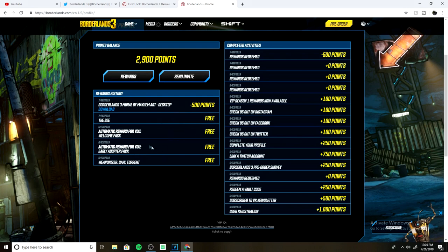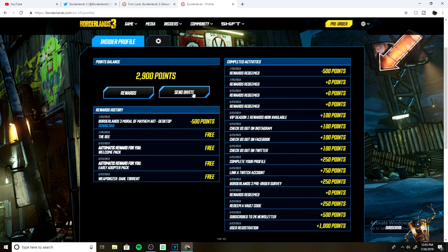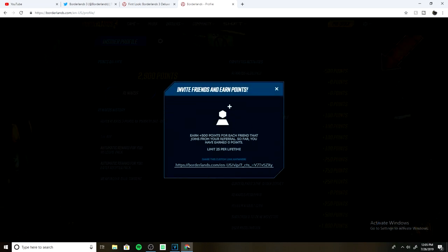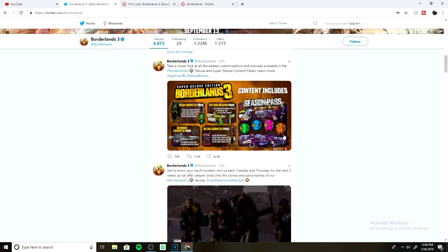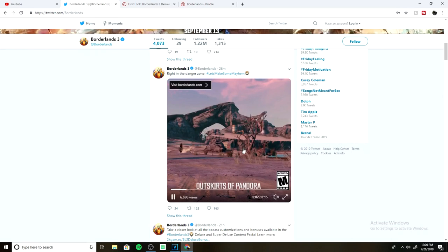I've gotten a free gun from one of the VIP spin wheels and some other guns and stuff. If you want to help me out — and help yourselves out — I can earn 500 points if you click the link in the description. I'll put the link in the description, so hopefully 25 of you will click it and give me some extra points so I can make Borderlands 3 content a little bit easier when the game comes out.